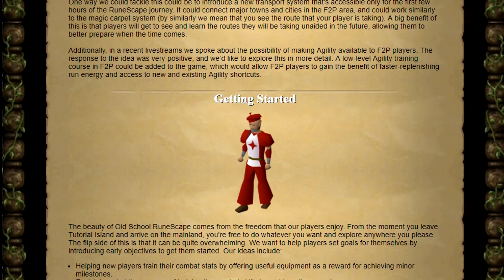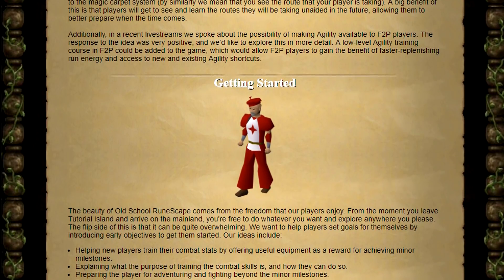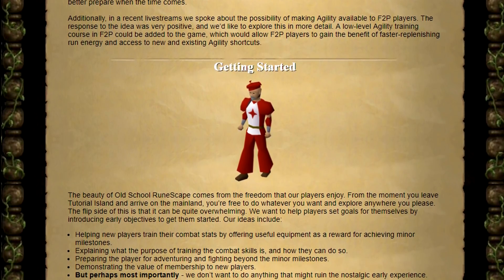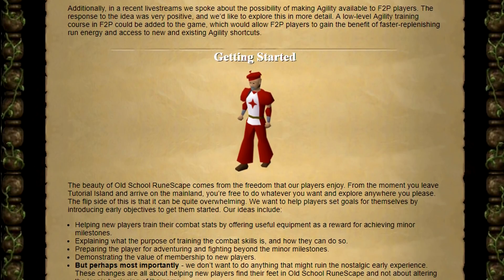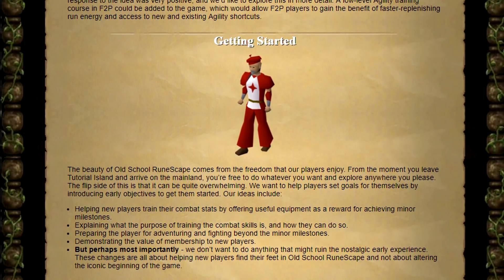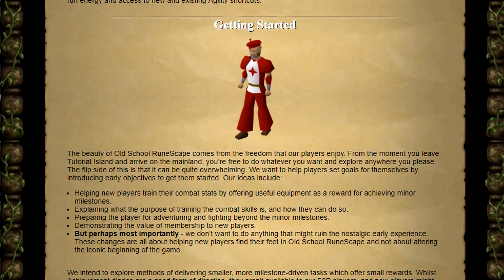The next major issue is getting started with the game. The beauty of RuneScape comes from the freedom to make your own choices, but that can be quite overwhelming for new players. They intend to explore milestone-driven tasks which offer small rewards. While achievement diaries are a good form of direction, they aren't available in free-to-play — so why not just add a free-to-play achievement diary? For instance, a player might receive a voucher for a steel longsword upon reaching level 5 attack, or a handful of law runes for reaching level 20 magic. I agree that giving some direction for new players is important.